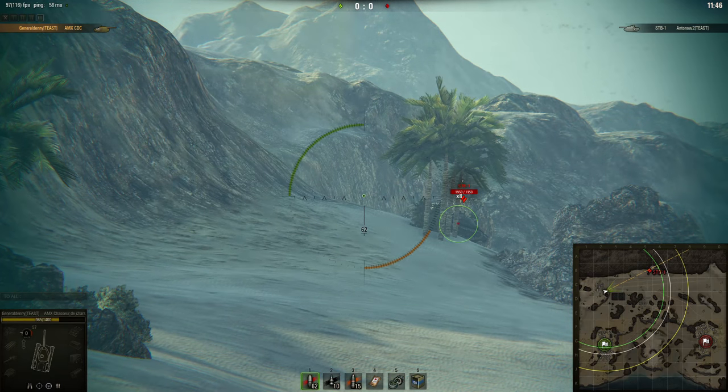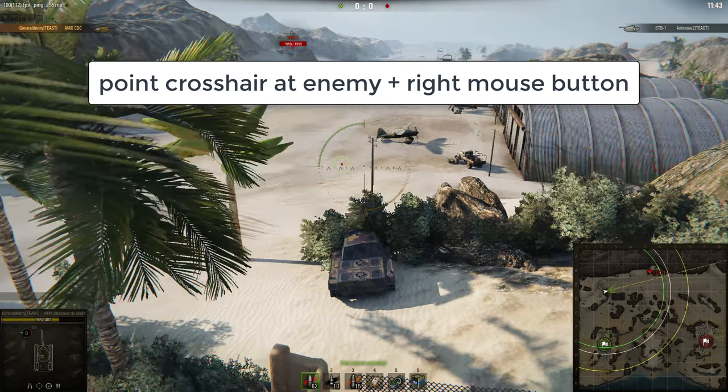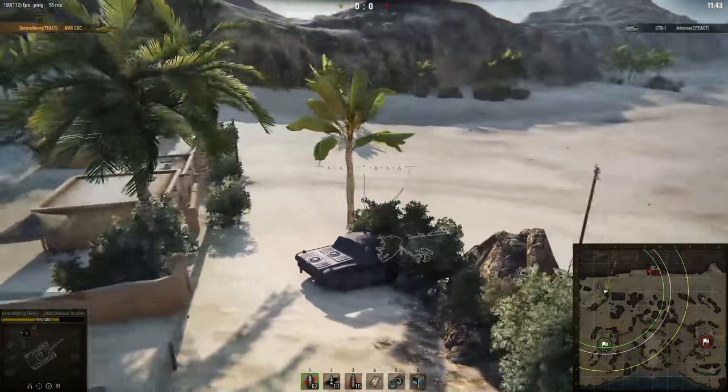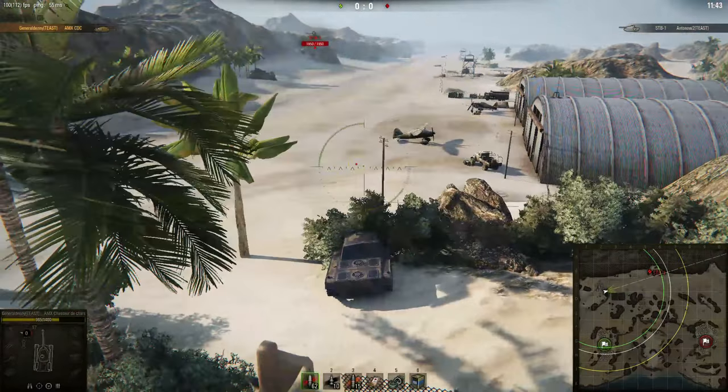For those of you who don't know what auto-aim is: basically, you point your cursor or your reticle at an enemy tank, and then by default you press the right mouse button — although you can change the key binding in your settings window — and what that will do is make your reticle follow the enemy tank automatically without you having to aim yourself.